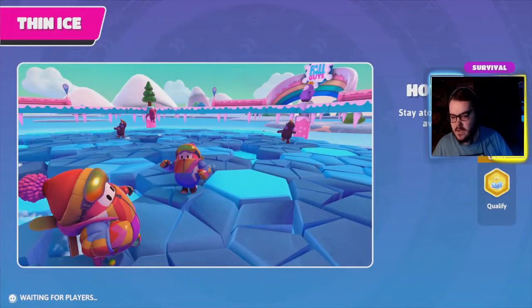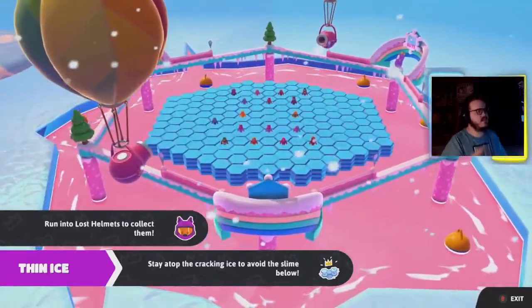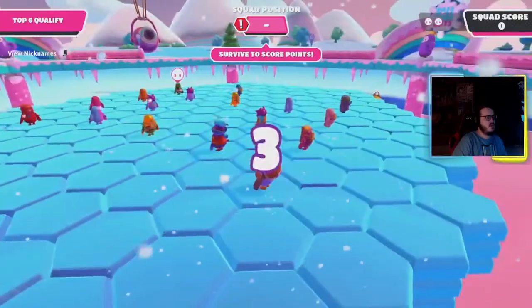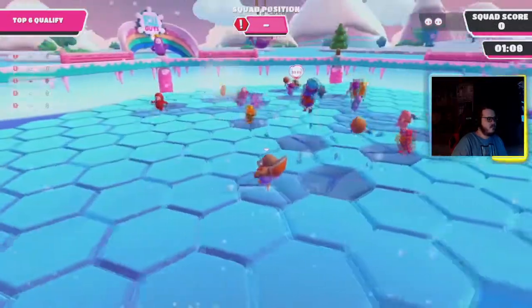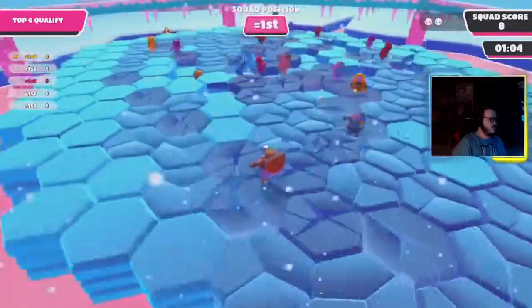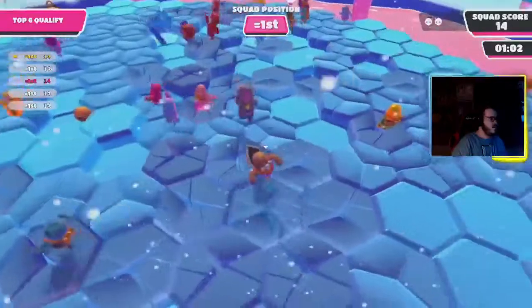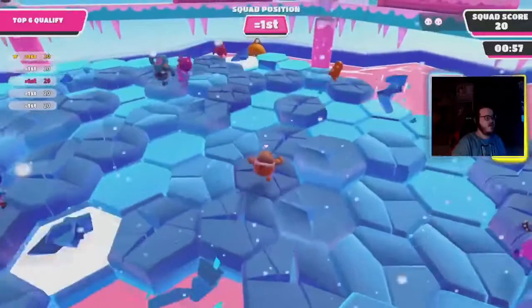And the final one is Thin Ice. It's probably going to take a second because it's within the ice. When I do discover it, I'll show it. Otherwise, this is the fifth and final helmet. There it is — it's right in the center. That is all five helmets.